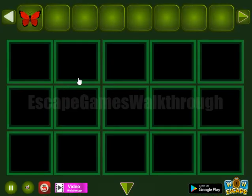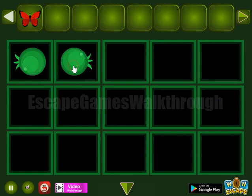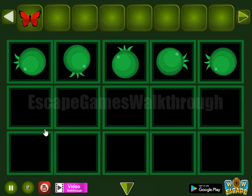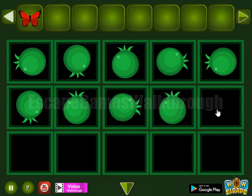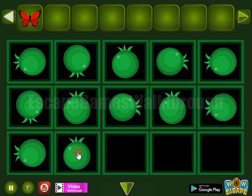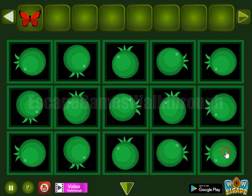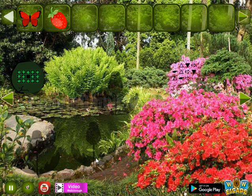Let's use it here on these fruits: left, down, up, right, and left. Down, up, right, up, and left. Left, down, up, right, and left. So we've got a berry.